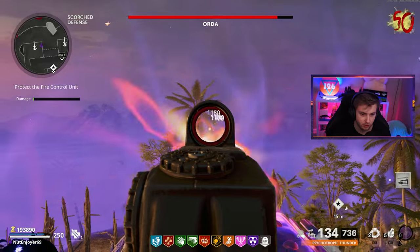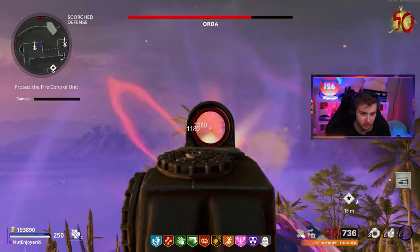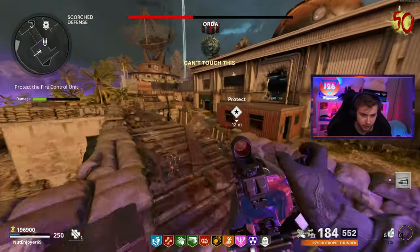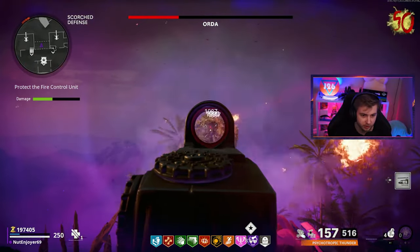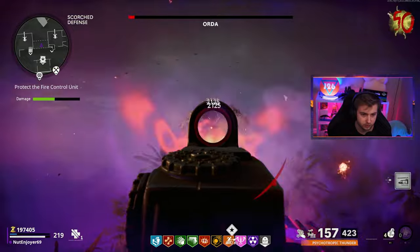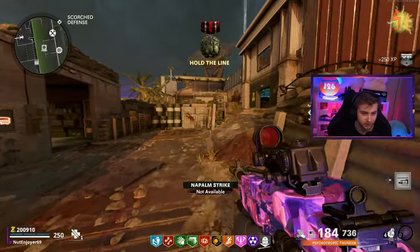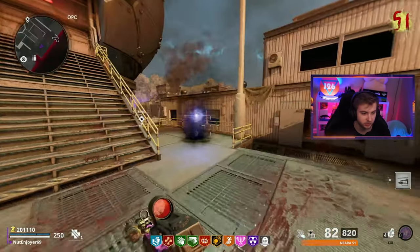We're already doing crazy damage. Oh, he's critting. Give me my ring of fire right now. Damn, we haven't caught one single crit session while we had a ring of fire up. This should do it for him. See you later, Orta. Am I level 50 yet? Nope. I don't think so. I don't even think the XP bar has moved. They're really making us work for this one.